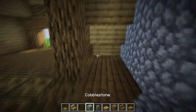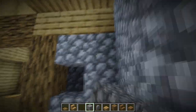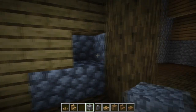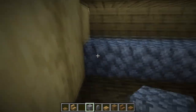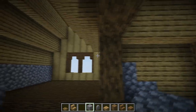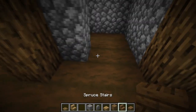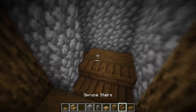Close up this side using cobblestone, and close this side using cobblestone as well. For the staircase itself, simply take spruce stairs and repeat until you get to the top.